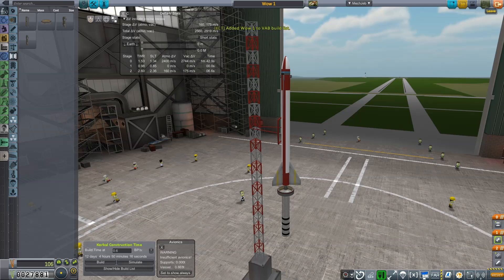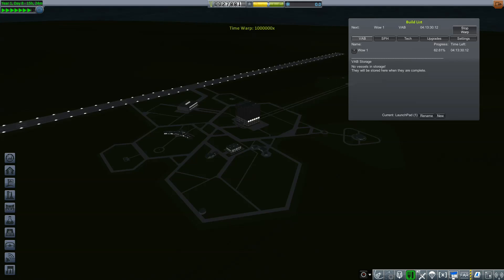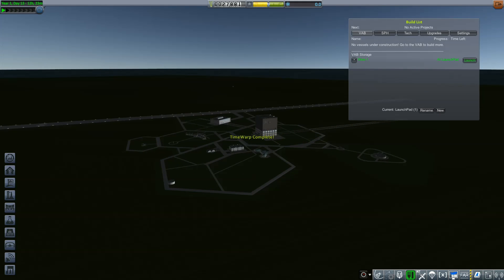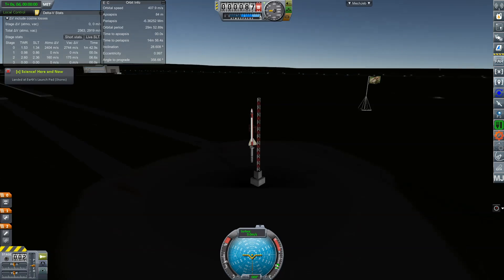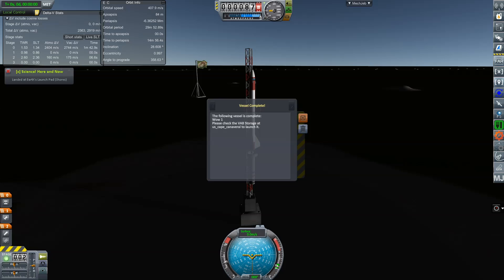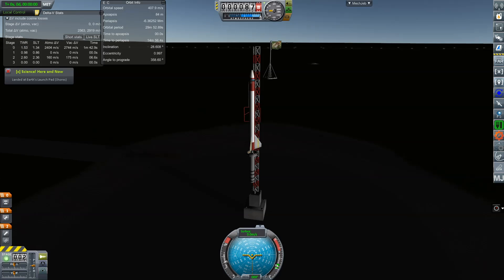Add it to the build list. Let's fast forward time. Let's roll out to the launch pad. And now let's roll to daylight — there we go, we want daylight. Let's launch!